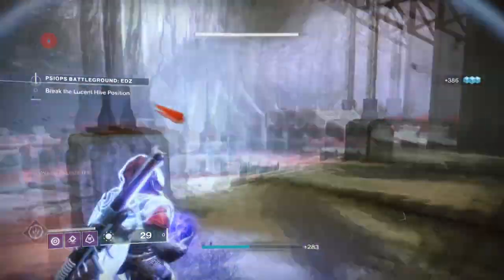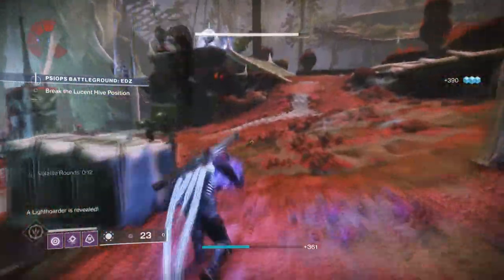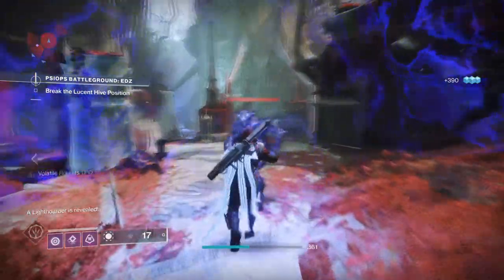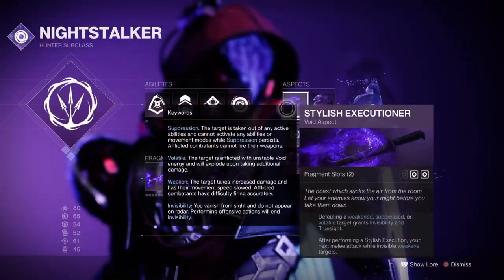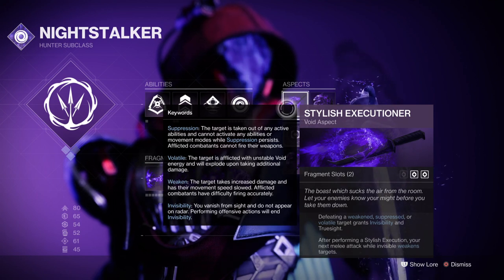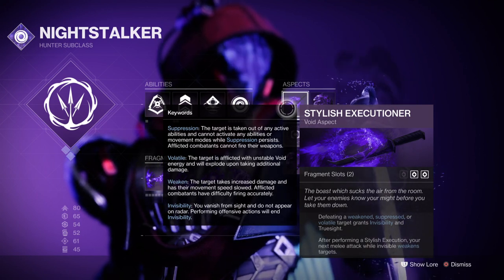Let's start with the subclass, which will be Mobius Quiver as it will provide the best amount of damage when used via super. The main part we need to focus on is the aspects and fragments. For aspects, Stylus Executioner grants us invisibility as long as we proc a number of debuffs — which for us will be volatile.